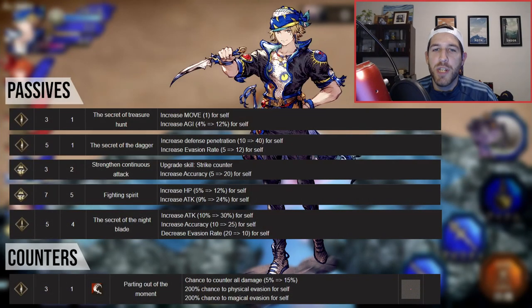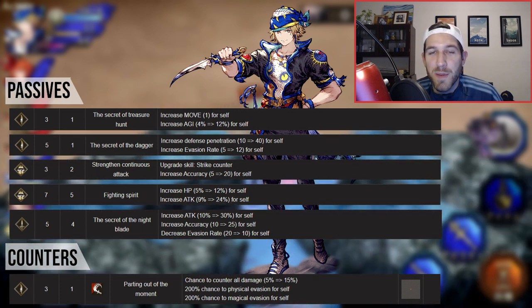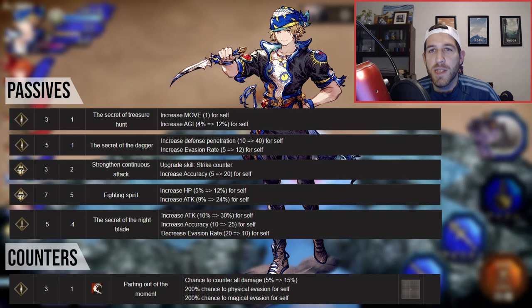Locke is a damage dealer and also an evade unit. While Locke is primarily a light slasher, he has the pugilist sub job for some striking potential as well. Today I'm going to talk about all of the brand new skills in his Treasure Hunter main job, and if you want to see the rest of his kit, you can go look it up on warofthevisionscalc.com.